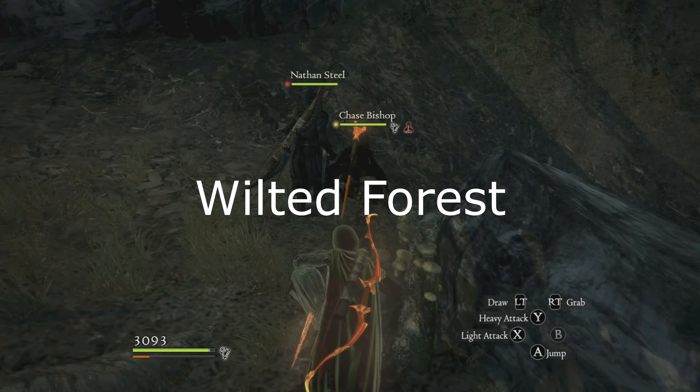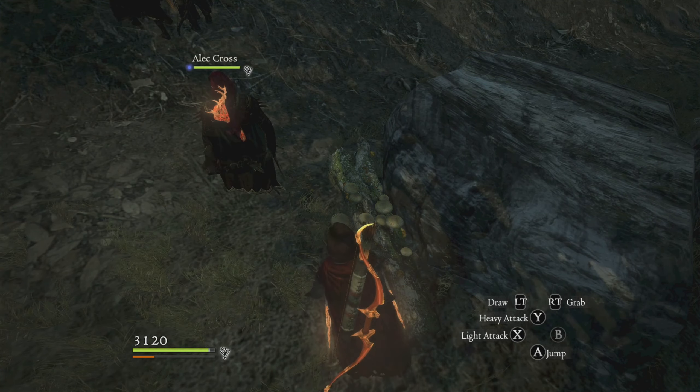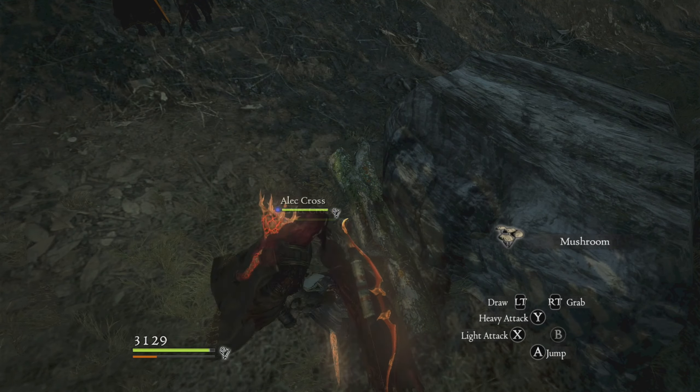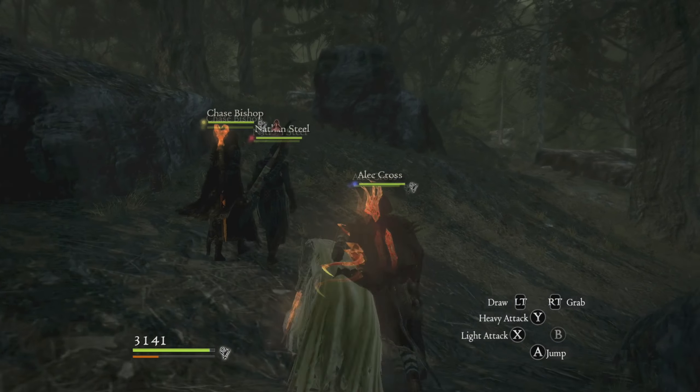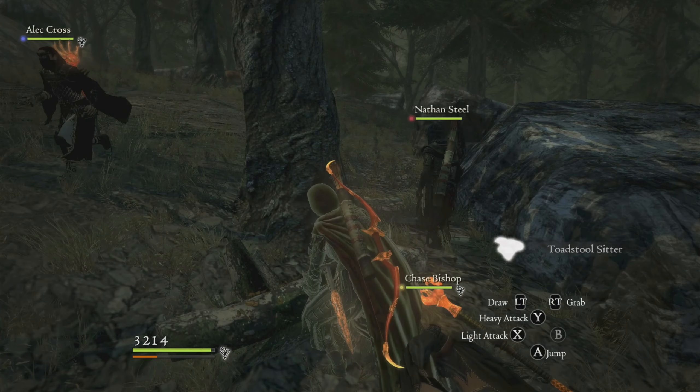There are logs that you can see on the ground covered in mushrooms outside of the abbey — the whole abbey, wilted forest area. Those are the other ones. Now, all the other mushrooms you have to get them from Bitterblack Isle.